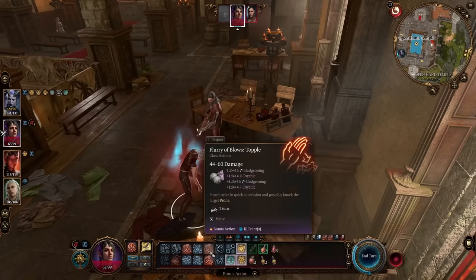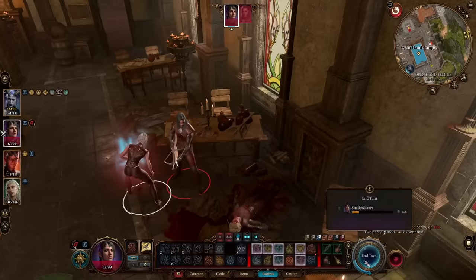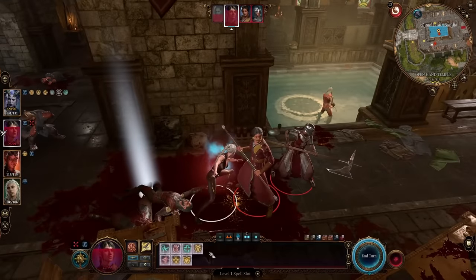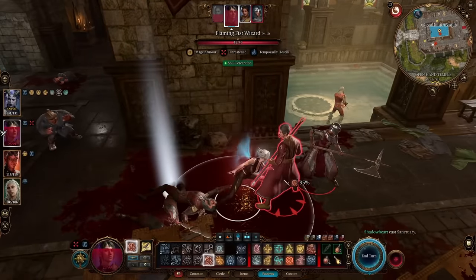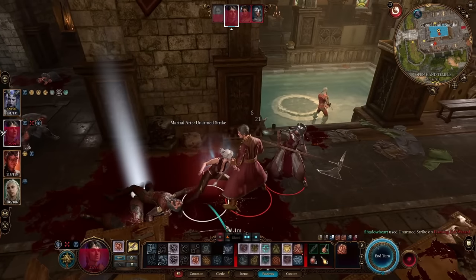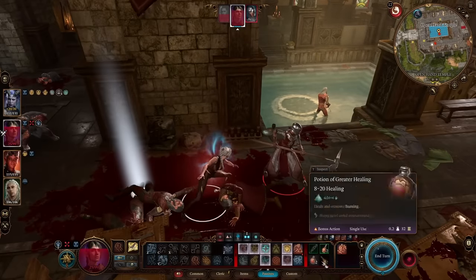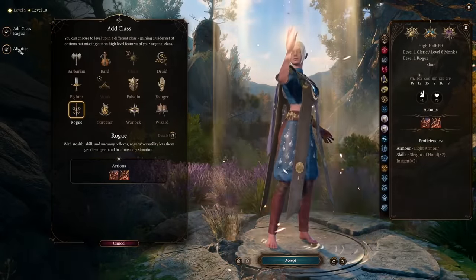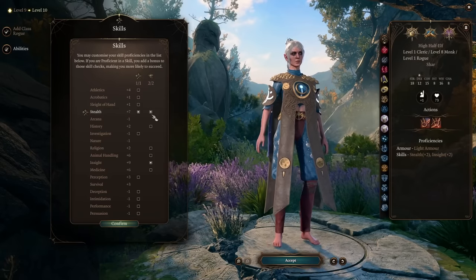At this point you have a choice: do you want more utility or do you want to go hard on damage? If you want more cleric spells and support options, put remaining levels into Cleric — you'll get an additional feat; I'd choose Resilience (Constitution) to bump Constitution to 16 and help maintain concentration spells. The build will be okay, but not game-breaking. If you want to feel like you're breaking the game, put your next three levels into Rogue.